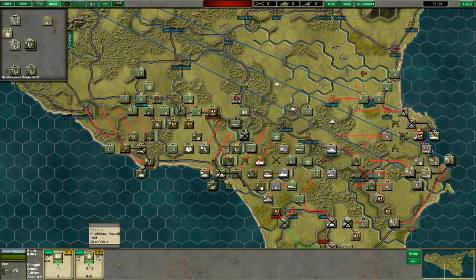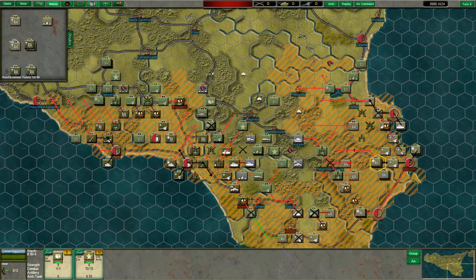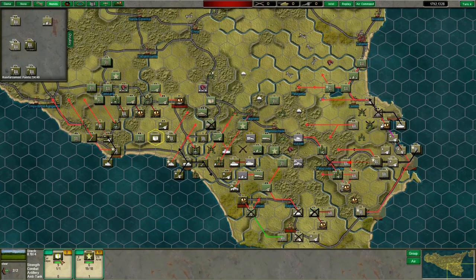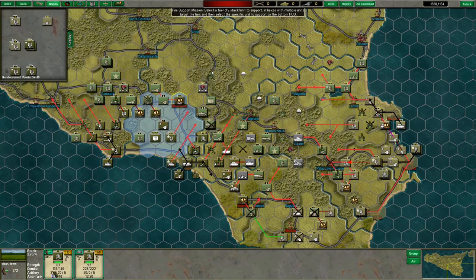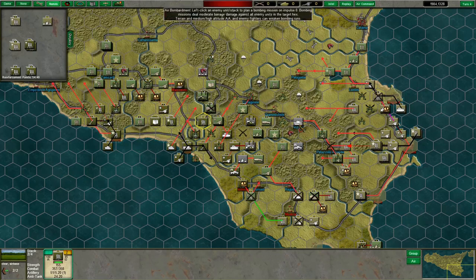We're going to bring on British XIII Corps because we may need the supply. Looking at the supply map — we're fine for the moment, but you never know when you need a mobile depot. I think that's going to be it for this turn. We're going to break up one of the artillery units here and spread the level around. The situation in Gela does worry me, but at this point we're just going to have to live with it. Let's get the air support in and kick this right over.